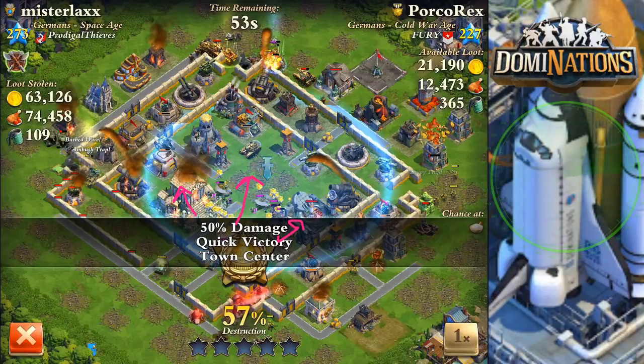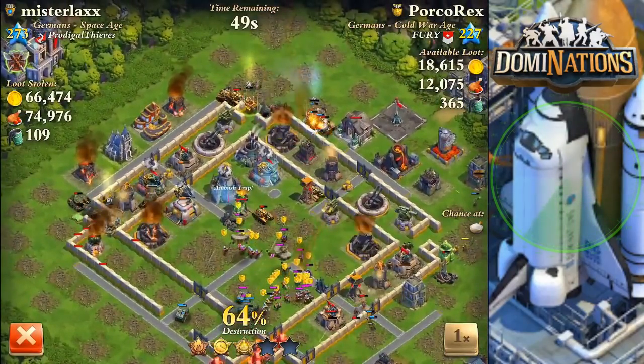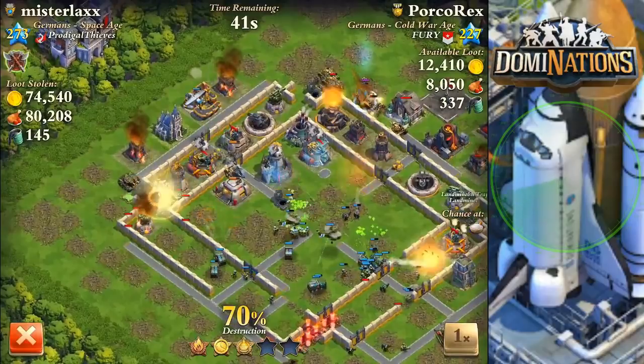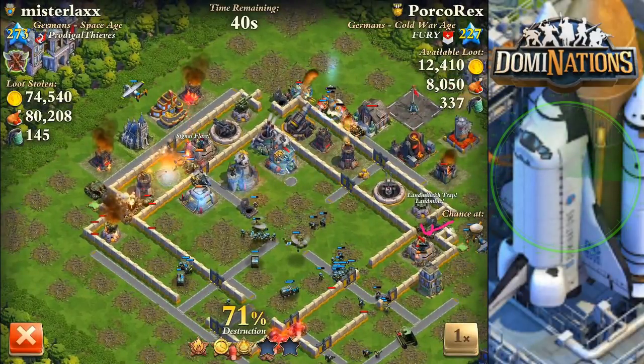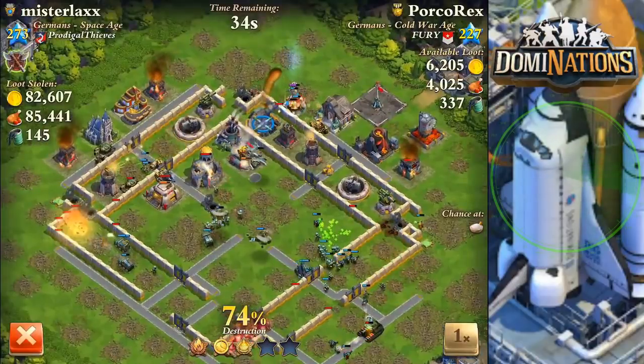I've got paratroopers cleaning up - that last one was a machine gun. I should have been protecting my generals a little better, but it is what it is. I'm not the best attacker. I was so surprised the first part worked out - this tactic is broken, it's busted. One mistake: dropping paratroopers into that gap was stupid. I should have dropped them here to have a chance at killing that tank gun. There were better places I could have dropped them, but that was a nitpicky mistake.